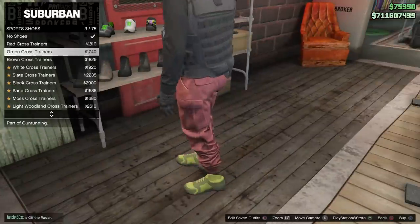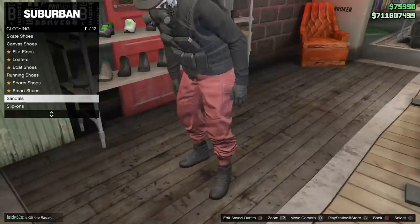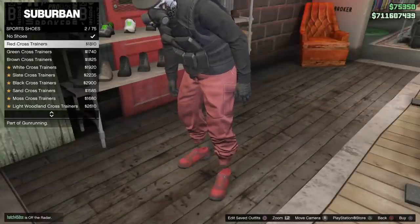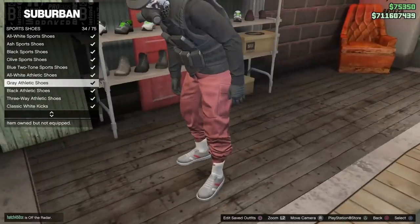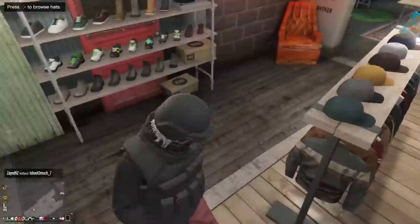You need to go to sports shoes and look for the black Adidas — the black Adidas with the high top socks. Here's what they look like: those are the black Adidas right there with the high top socks. You just want to equip those on your character.